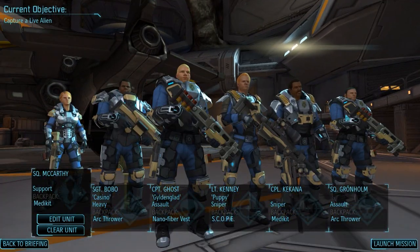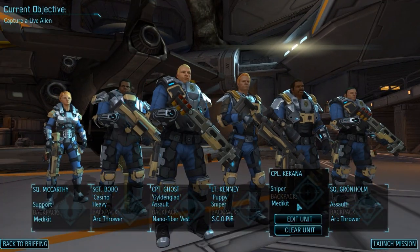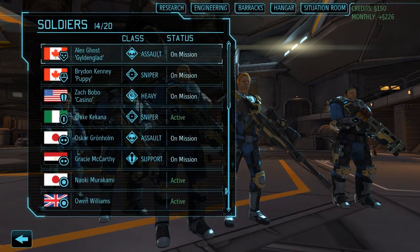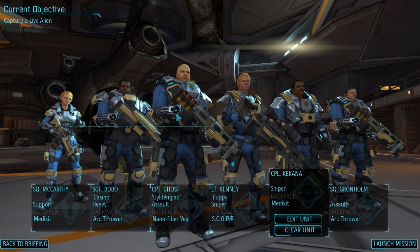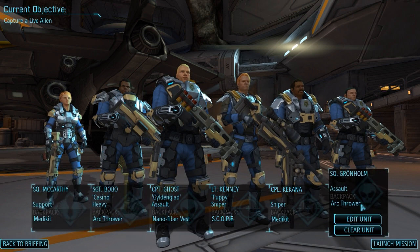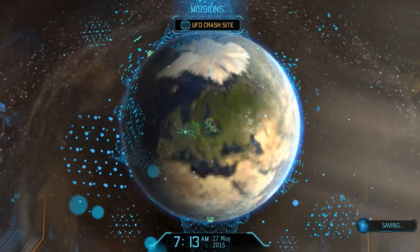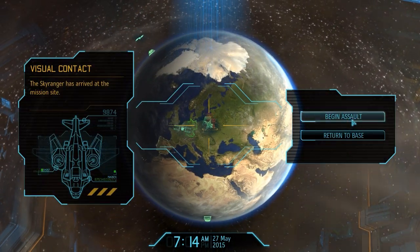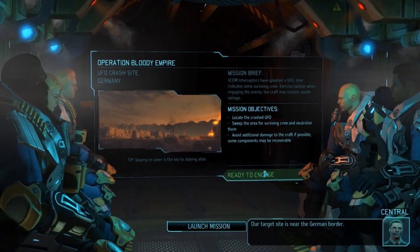We need absolutely the best we have now. We are actually going to go inside the alien craft. We might need to replace Kikana with Meg, but Meg is just chilling in the medical bay — so I guess we have to stick with Kikana, which I don't really like, but that's the way it has to go. Seems we are ready — let's go. We have the dream team on the road to this huge alien ship.